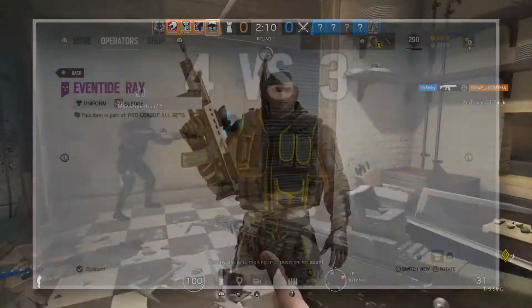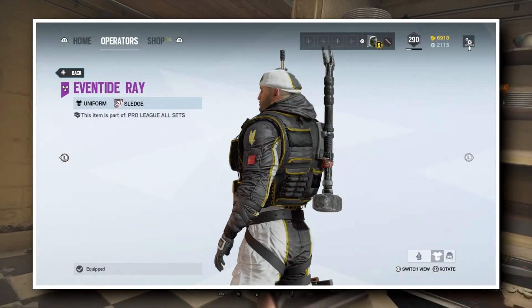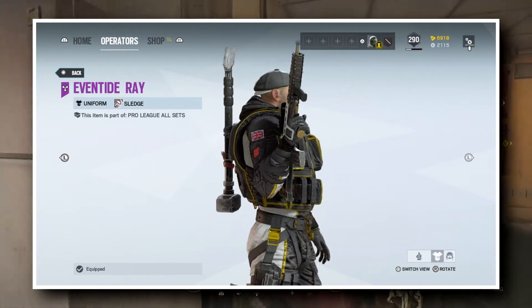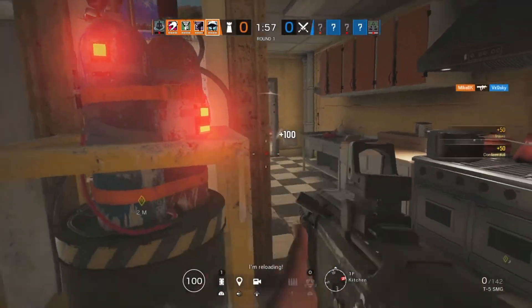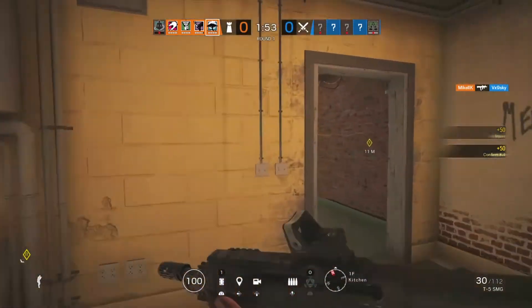And last but not least, we've got Sledge, with the Eventide Ray Uniform, the Astral Order headgear showing his face — not with the gas mask — the Revolting Vortex skin for the L85A2, and the Pro Sledge Chibi. As I said, this is one of the best Pro League sets that we have ever seen, if you look at the headgears.